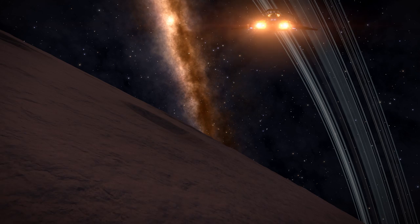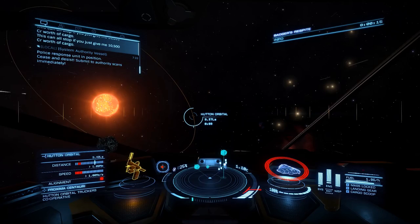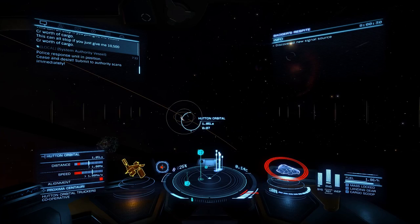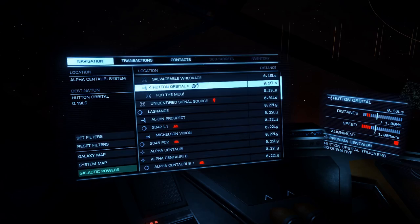Whilst I was in the area I realized I hadn't made the pilgrimage - the pilgrimage to Hutton Orbital to get the Hutton mug. The purpose of this video is to document my trip to Hutton Orbital. It's not all going to be in real time, but I want to see what's there, lay waste to some of the urban myths - like you'll get a free Anaconda - and show people that even though it's a long trip, it is a rite of passage and worthwhile. You do get some rare commodities you can trade for extra cash.